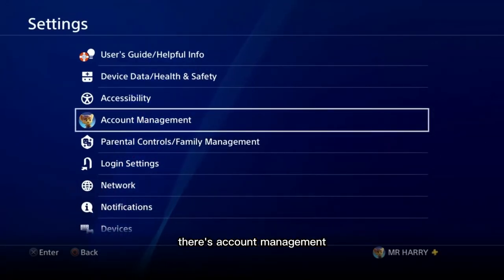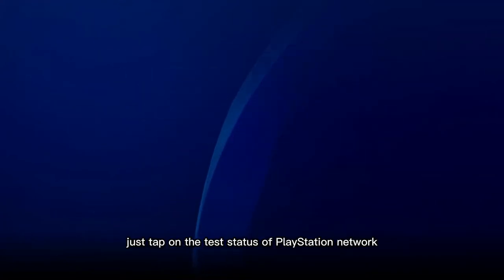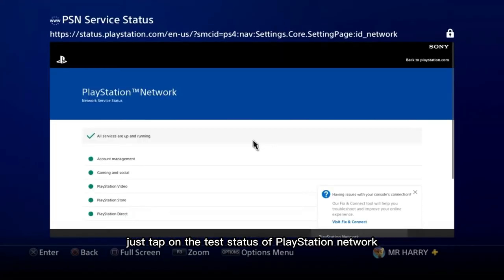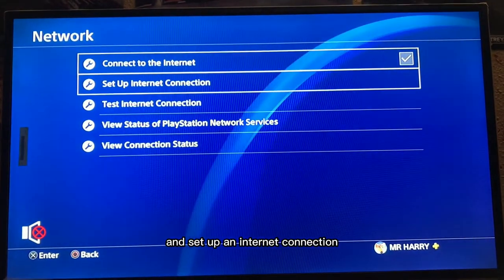Go to Settings. There is Account Management, but you are not going to Account Management — you go to Network. Just tap on Test Status of PlayStation Network, just to confirm that your PlayStation Network is not down, the server is not down, everything is okay.